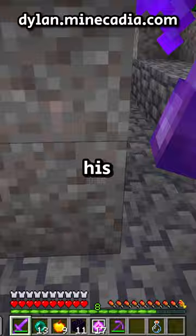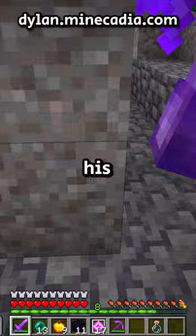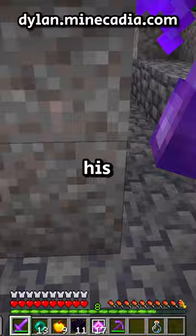So I revealed myself, put on my armor, and started spamming end crystals. His totem broke and his base was demolished. I was hitting him into a corner and ended up blocking him up. He had no pickaxe, so I placed down a slab and eliminated him.